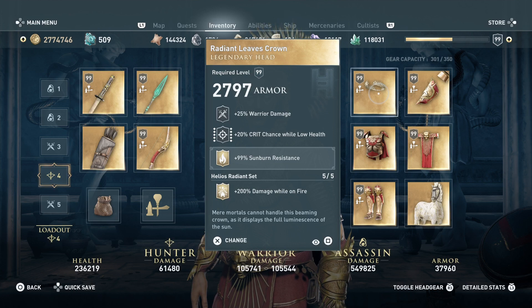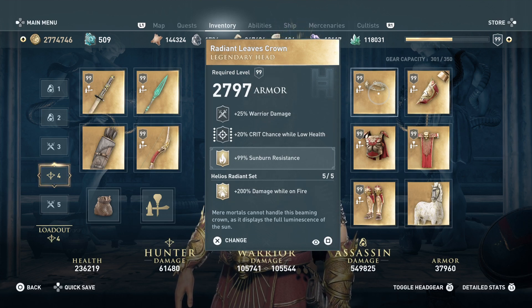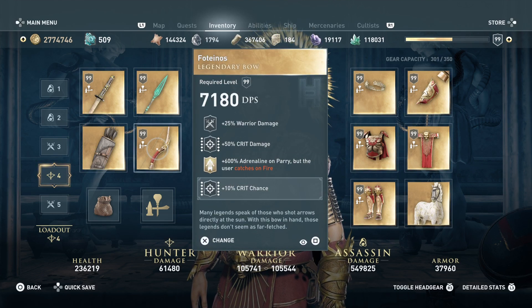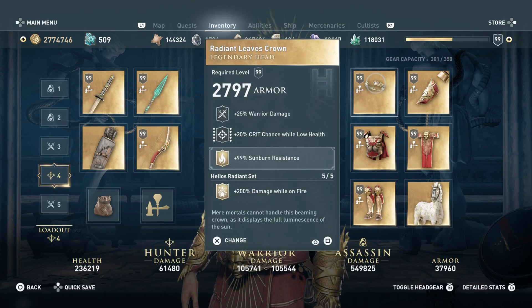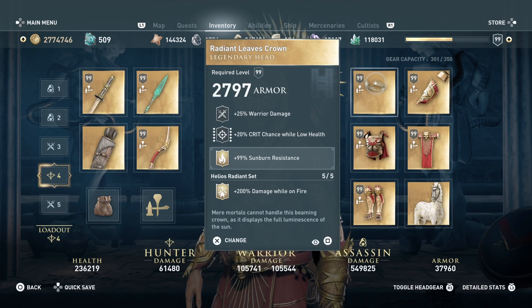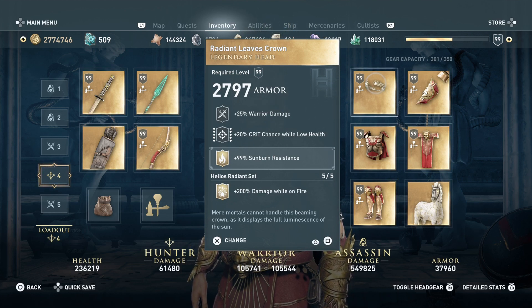I put here the Radiant Leaves Crown, which comes with the set. 25% warrior damage, 20% crit chance while low health, 99% sunburn resistance, and the full set perk: 200% damage while on fire. So the moment you parry, you will catch on fire. The 99% sunburn resistance — we actually get that off of the sun hat that is legendary from the blacksmiths. This actually reduces actual burning damage. It kind of stalls the elemental damage you're going to take, but it will increase a lot of the damage you dish out because you're going to have 200% damage while on fire.